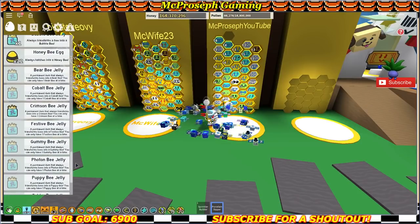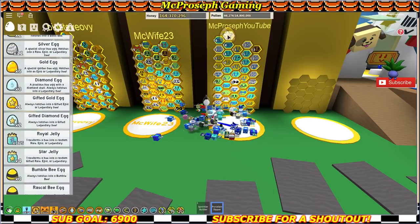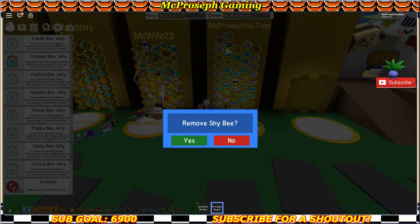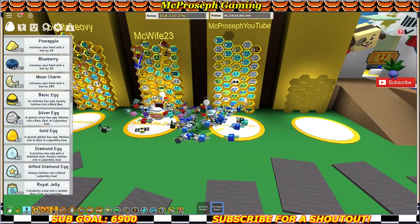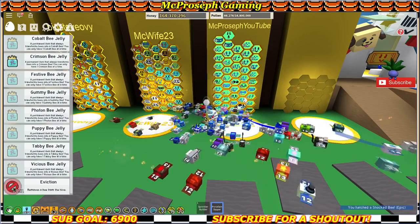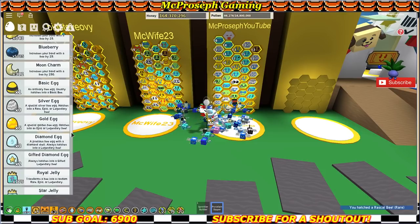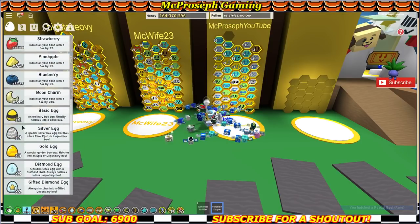Moving on — gifted gold egg gives a gifted shy bee, not after reds. I'm just curious if a silver egg can be gifted, let's try one or two. Shock bee — it's kind of dumb I have to use an eviction every time to find out, but let's try three of them. Let me know in the comments: can a silver egg produce a gifted bee?